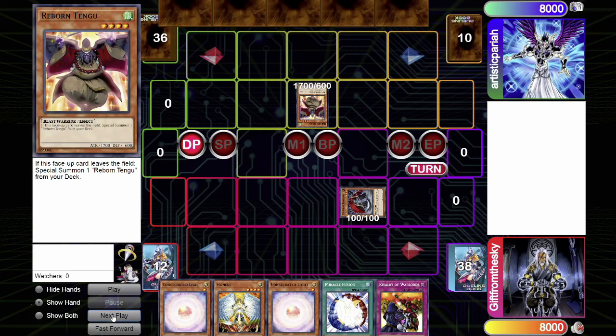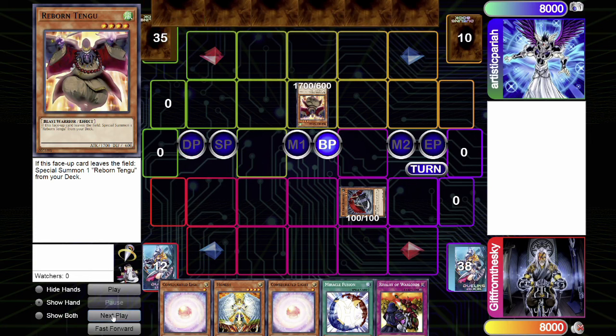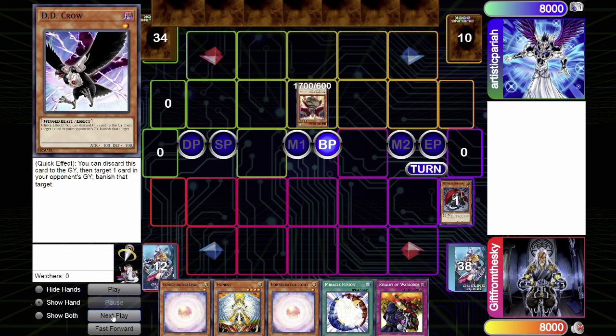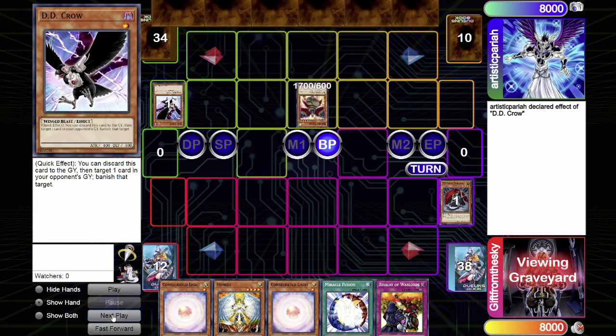This ruling segment covers Tengu Plant format, where X-Saber Dark Soul is destroyed by battle. In this scenario, Reborn Tengu battles X-Saber Dark Soul — Dark Soul goes to the graveyard. Player B then activates D.D. Crow to banish the Dark Soul from the graveyard. So what happens in Tengu Plant format when Dark Soul gets banished from the graveyard after being destroyed by Reborn Tengu?